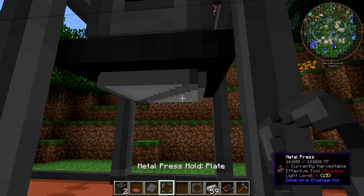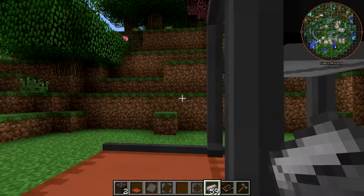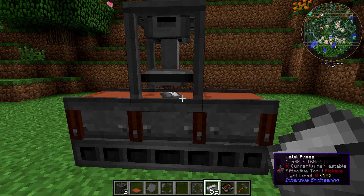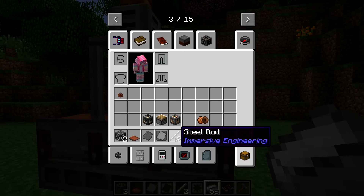If I put the rod mold in and throw a steel ingot on here — obviously you probably wouldn't be throwing these on manually, you'd have it automated — bam! Now you've got two steel rods.